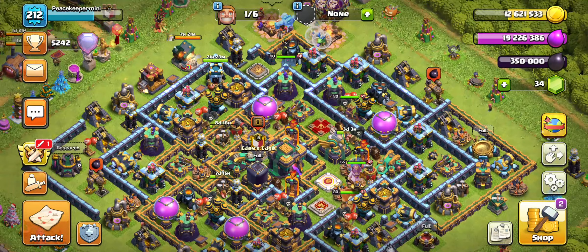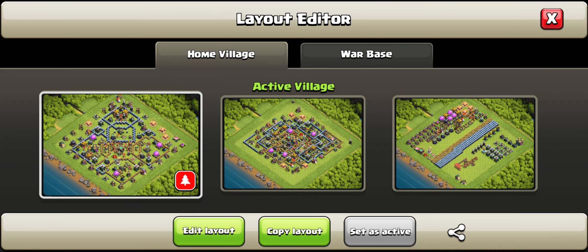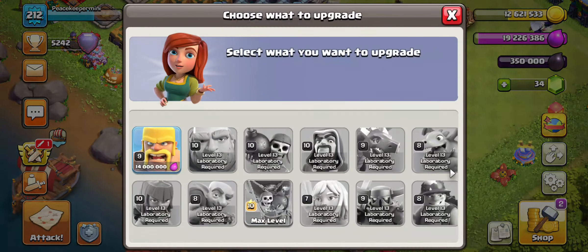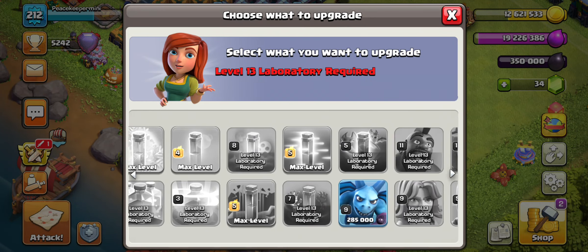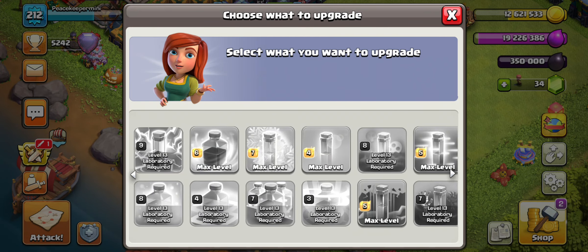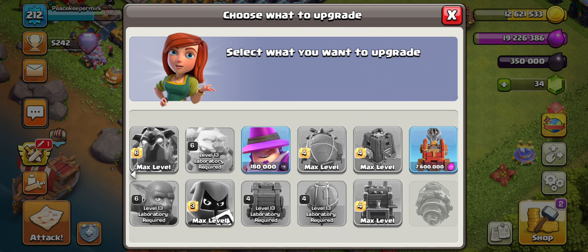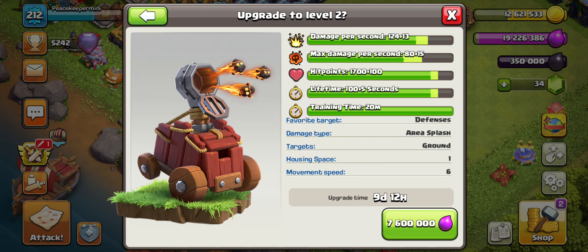Welcome back everyone to Town Hall 14. Before we get into our CDL attack, let's go over our progress base. We just finished off baby dragon in the lab and we have two more elixir upgrades to do — barbarians and the edrags — and with dark elixir we have minions and the apprentice warden. The three elixir upgrades are really good to finish off.